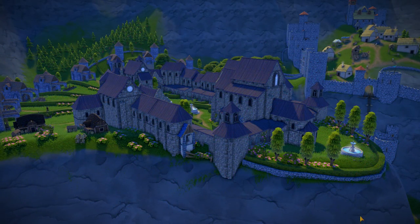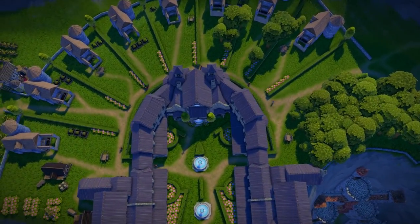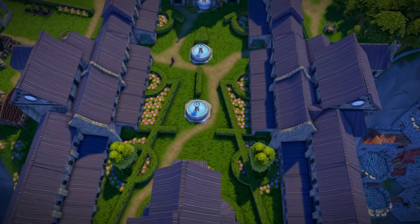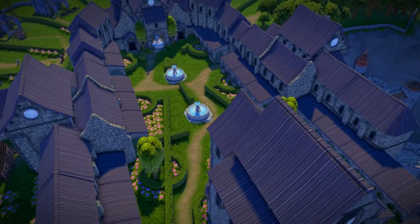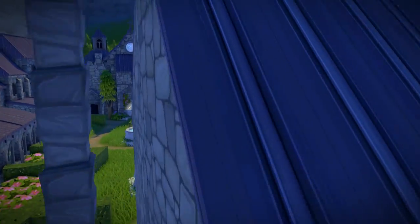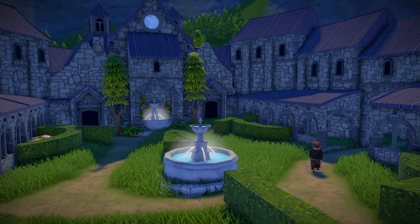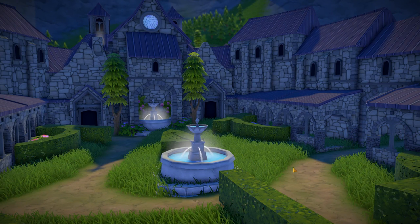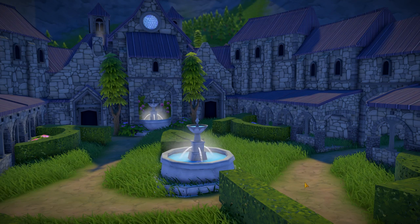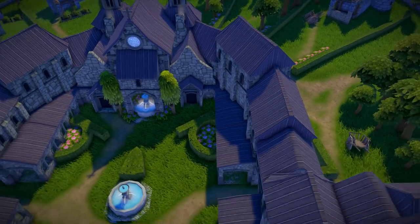The first building I want to show is called the Purple Monastery. Just look at the work that went into this - the gardens on the inside with the hedges, the circles, and the strange symbols. There are fountains, and the pathing is working. These monks are wandering back and forth, walking the walkways like they're going from point A to point B.